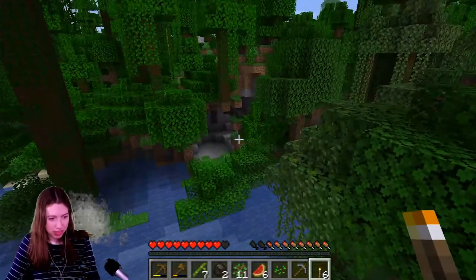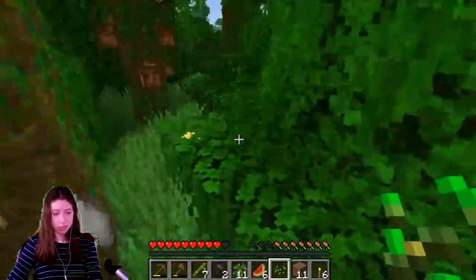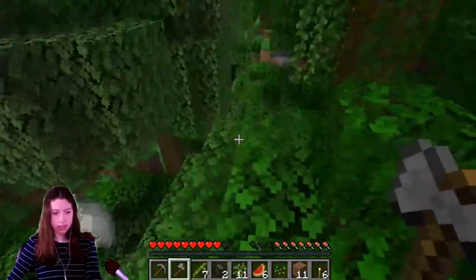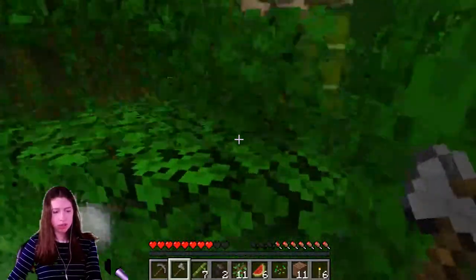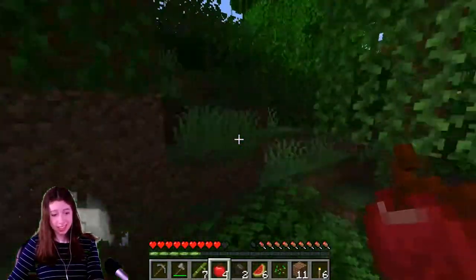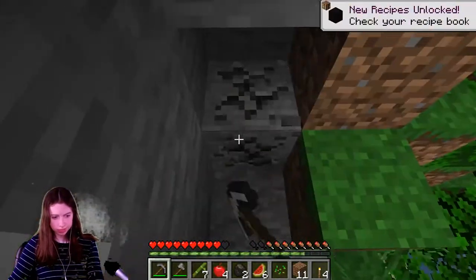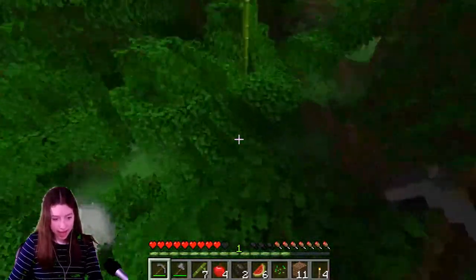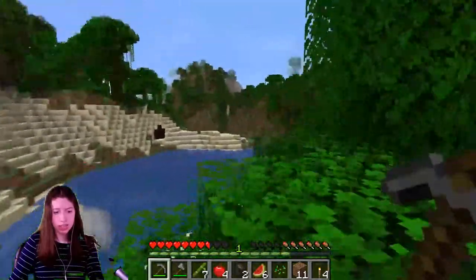It looks like there's a cave over there that I'll probably find. Oh, there's a sheep! Oh no, that was a little risky. Let's go find that sheep — it's probably not still there, but we can hope. Where was that sheep? I think it was over that way. Let's not get lost. Oh yes, yes! But I don't want to kill it. I'm sorry, sheep. Starting to regret that. I really don't know. Let's not get lost. Let's find my house. I'm not sure where my house is — I might just start over, actually. It looks like we're on the edge of a different biome.